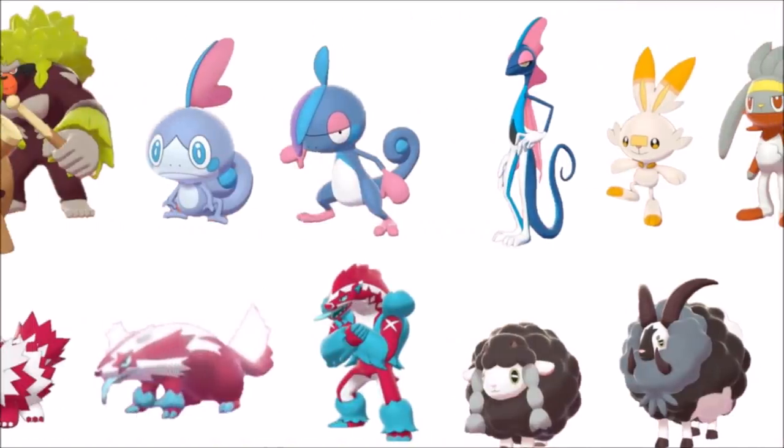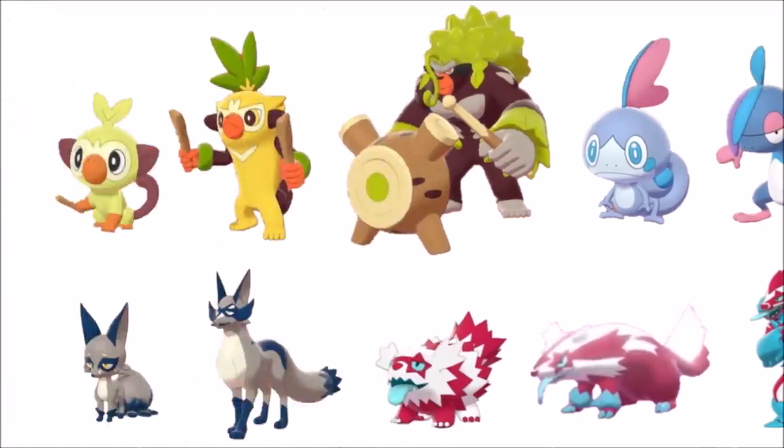The weird thing about Sobble's evolution is that it makes more sense shiny than its base form. Like the green oven mitts compared to the yellow — we got pink, we got pink, we got pink. There's more continuity in shiny Sobble's color than its base form, which is really weird to me. I didn't really talk too much about Grookey.